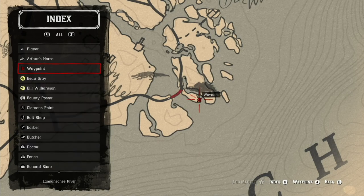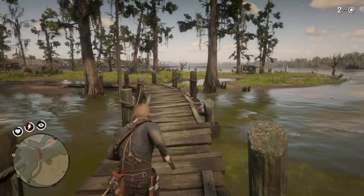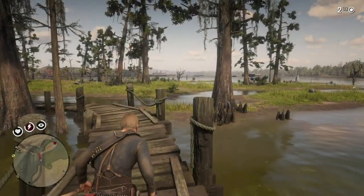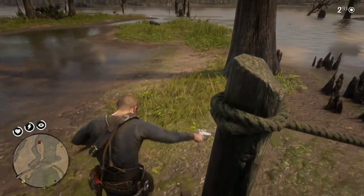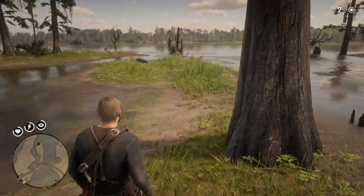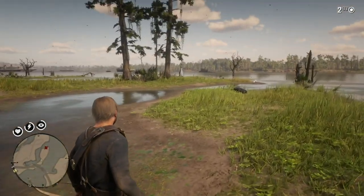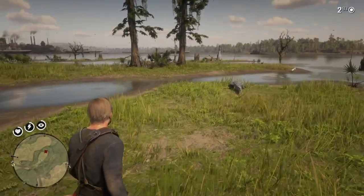This is where a treasure box is located. It's out here in the swamp area near Shady Bell. You could end up — how shall I say — killed by alligators, and your horse is usually really skittish about it. But I'll show you the location here.